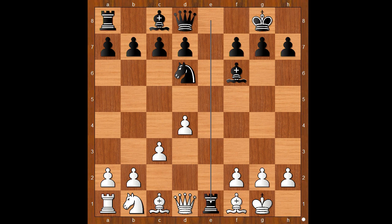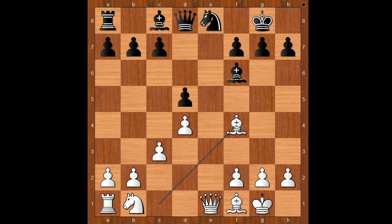c3, rook takes rook, queen takes rook. Black to move. Queen to e7 is quite a popular move in this position. Wesley So played Nxe8, intending d5. Bishop to f4, d5, Bishop to d3, g6, intending Ng7 and then Bf5.